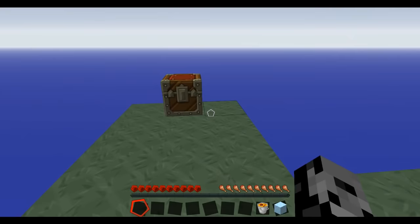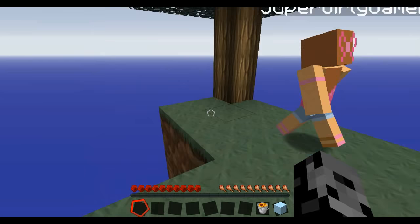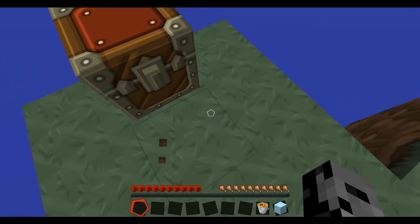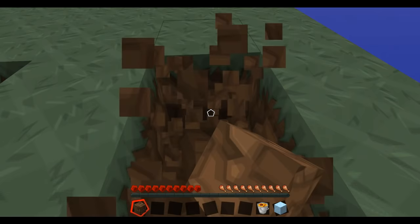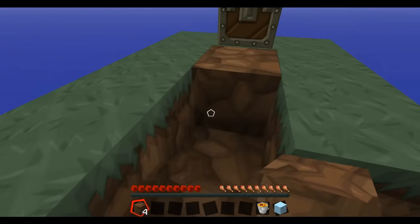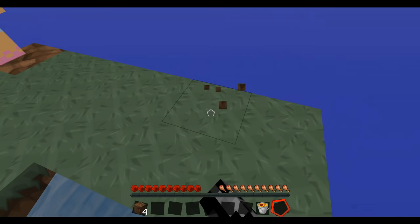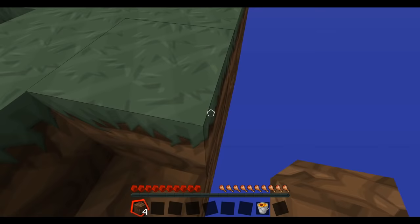We need to get to that island over there so we're going to need some blocks. Since I know more about what I'm doing, I'm going to try to make a cobblestone generator. You should probably gather that wood over there — leave the top block though because I don't want the leaves to fall off so we keep our saplings. Basically we need to get this ice, turn some water, and make sure the lava and water don't mix and put each other out.